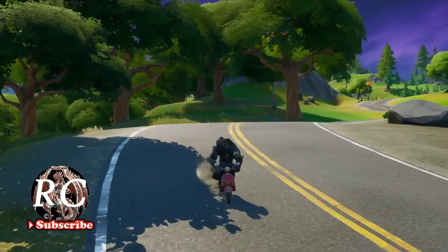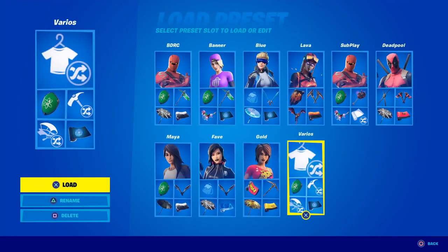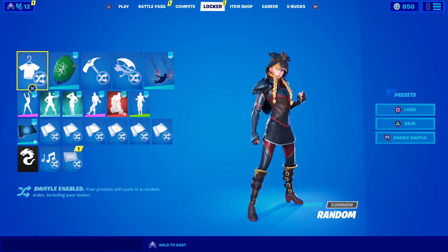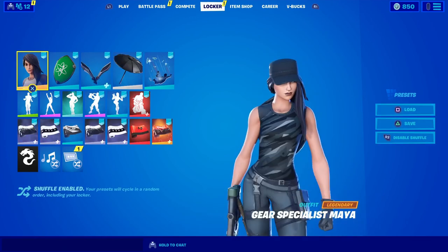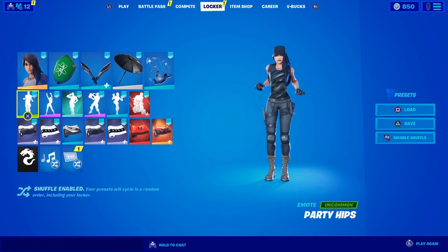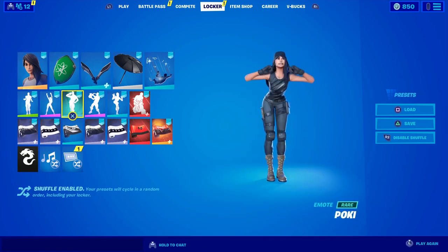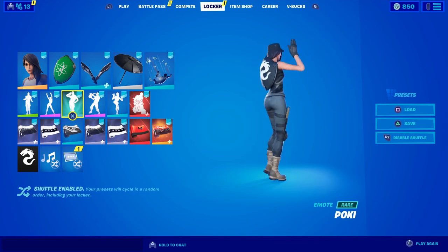First we're gonna take a look at the lobby. The locker looks a lot better, a lot easier to interact with — you don't have that big thing there and you can literally see your skin a lot better. You can check out all your items and get ready for action. I really love the new update for the locker.